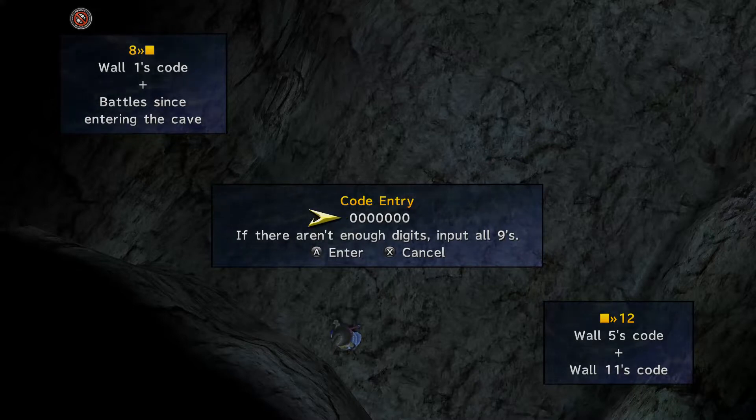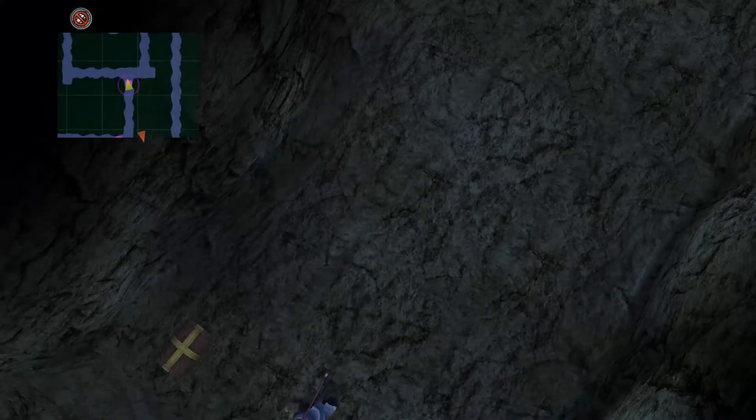Using the magic calculator: seven hundred and sixty-six plus sixty-seven gives us eight hundred and thirty-three. Write this down. For number twelve, the next code uses wall five's code which was thirty-six, plus wall eleven's code which was two hundred and ten. So we've got those together, but the number we need to input here is still eight hundred and thirty-three. Let's do that — success!